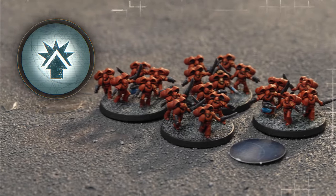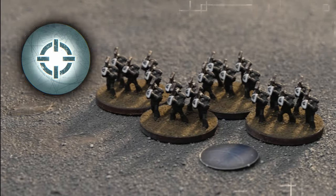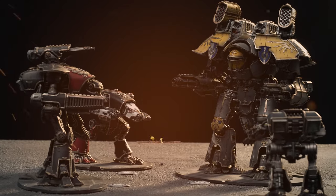In the Orders phase, you secretly give each of your detachments an Order token. Get up close and personal by issuing a Charge Order, or get your detachment to hunker down, ready to unleash its devastating ranged weaponry.